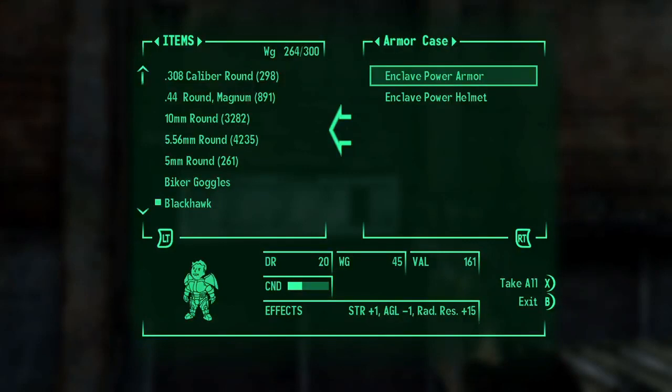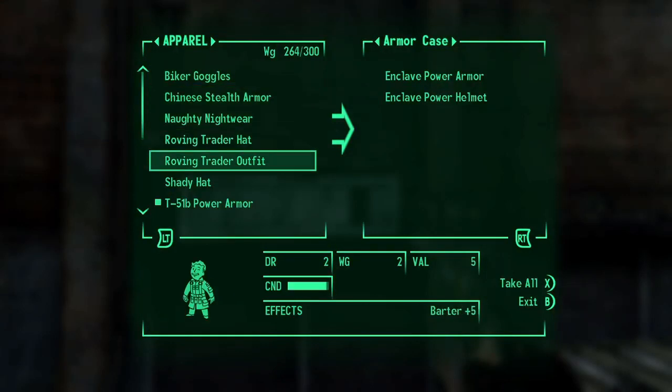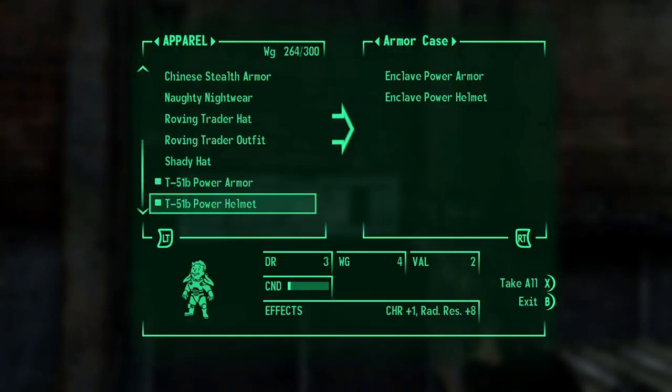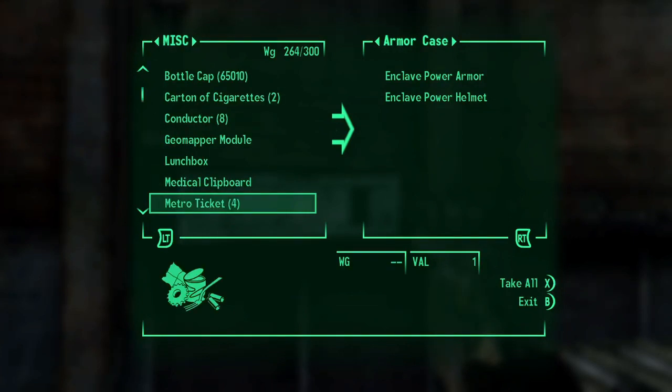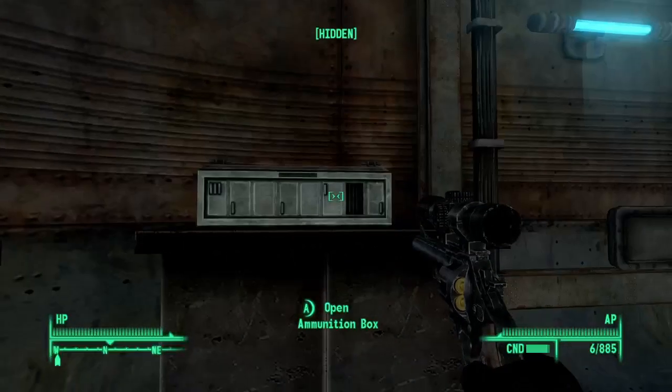Enclave power armor and power helmet. What if I swap? Damage resistance of 20 — this isn't even as good as what I've got. But I could fix it up, which means I'd have to offload a bunch of stuff — junk probably. Let's get rid of a bunch of junk. I'm gonna offload it here somewhere and not come back for it. Just gonna get rid of miscellaneous stuff I know I don't need.